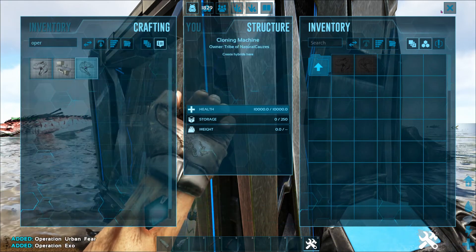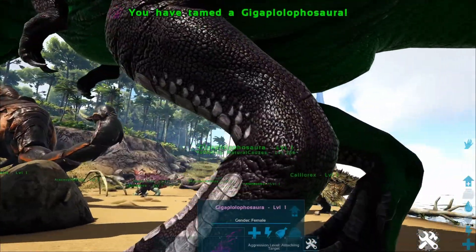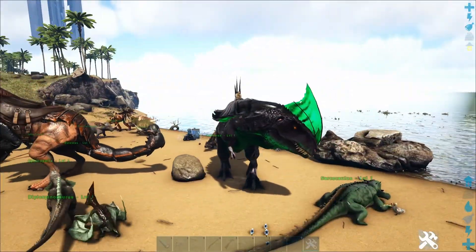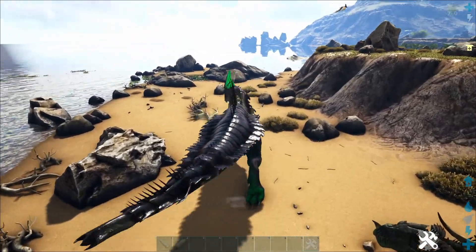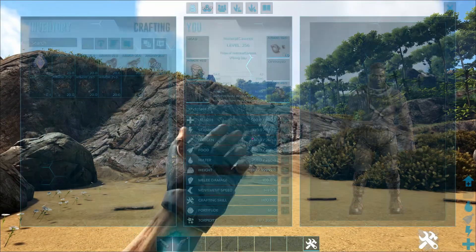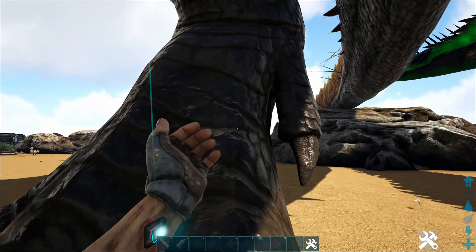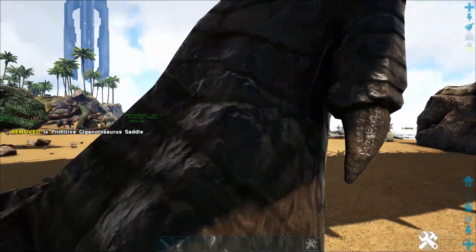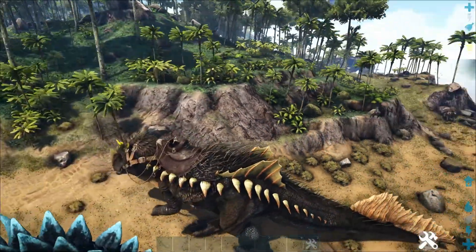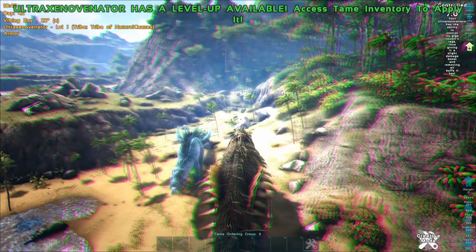Let's check out both of these Operations — that's actually a tier I didn't even know was a tier. Giga Lophosoroa — it's an Arthropleura cross Giga. That's cool. It can do a raw buff plus 6% damage resistance. So that's Operation Urban Fear I think. And for Operation Evo, we have Ultra Exovenator. You need a saddle — I can give it a Giga saddle. Let's compare it to the Giga Trike — slightly bigger. The ultimate has ability to control its Giga cousin rage, giving slight damage and an urban buff. That's cool.